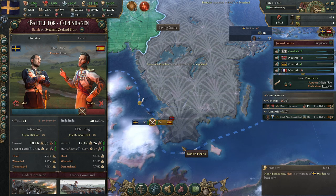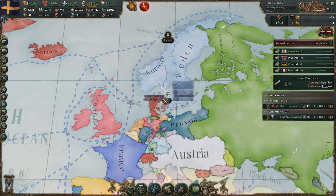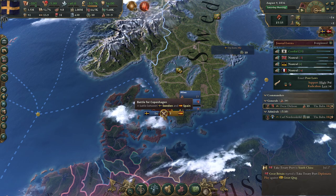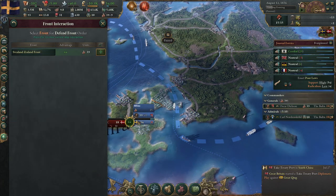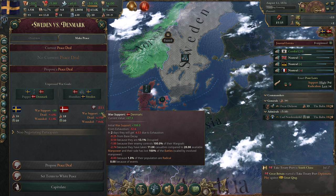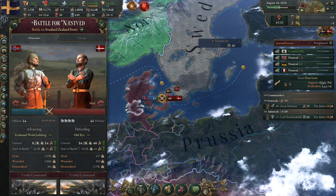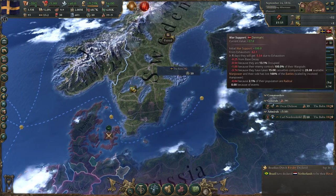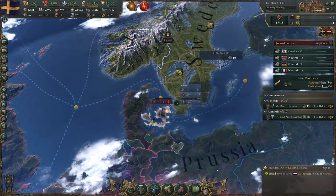It looks like we are winning — very nice. We only need to get the capital of Denmark and it looks like we are going to succeed. I'll just defend for now and get the ticking war score. Norway is actually attacking Denmark for some reason — my vassal is going on the offense, which they really shouldn't, because we can win just by holding Copenhagen, which is the capital.